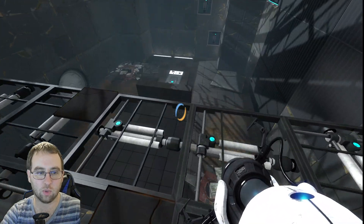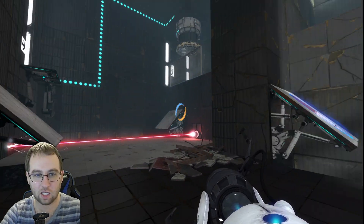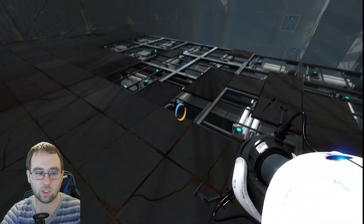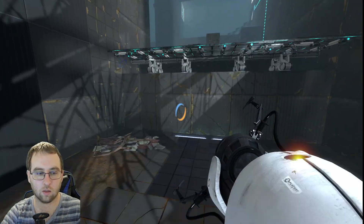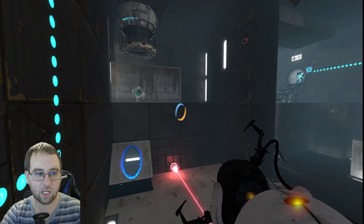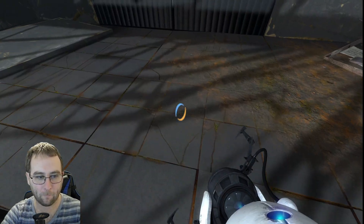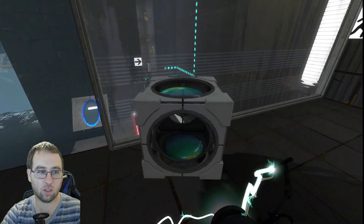We need to jump, probably from there I would guess — sorry guys, talking through my process here. We want to go there, and then figure out... I'm going to try. Okay, we did that — one step down. There's our cube. I'm going to put our blue one there now, and now we're going to do the same thing again. No problem — we got our cube.